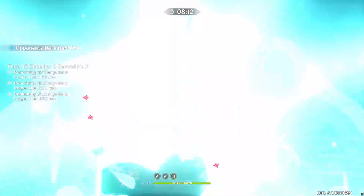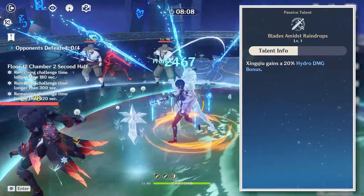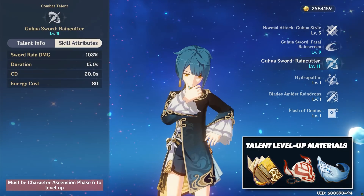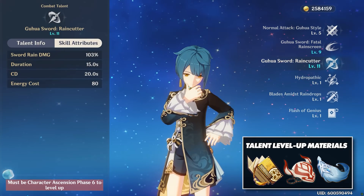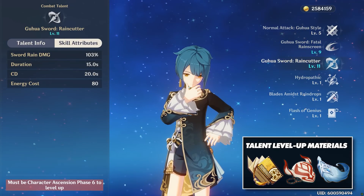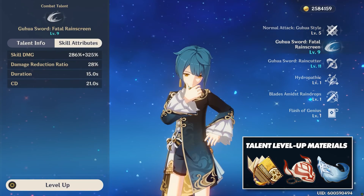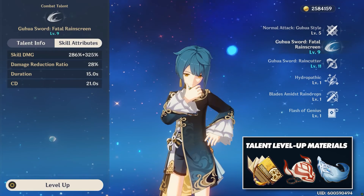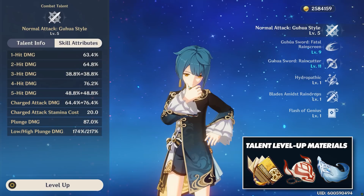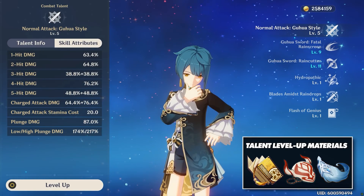This damage is further increased by Xingqiu's fourth ascension passive, providing a 20% hydro damage bonus, increasing his damage and assisting in damage prevention. For talent prioritization, Xingqiu's burst is the reason he is valued so highly, so make sure to get that leveled up as high as you can for optimal performance. His skill follows after that, and its priority will depend on your weapon of choice, which we will discuss when going over weapons. His basic attack is essentially a non-factor and will almost never be used.